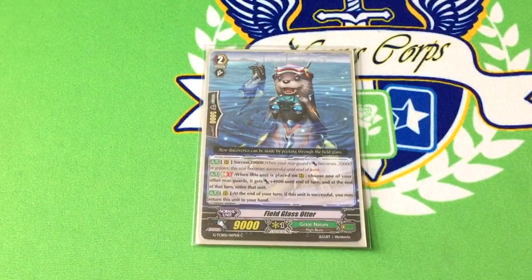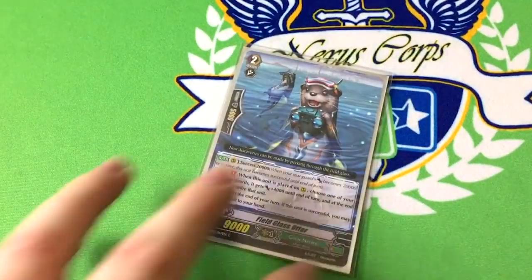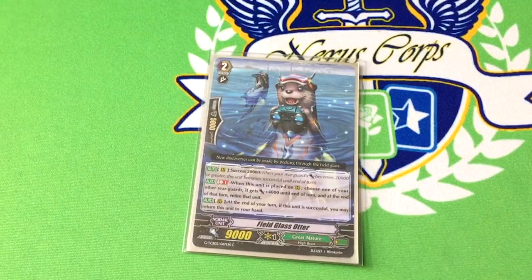One copy of Field Glass Otter. After the things I just showed you, you have one to two tech slots to play with — so you can bump Lesser Rider or Ocelot to four if you like. I like Field Glass Otter because: he's got success, and then GB1 when you call him, you can pick another rearguard and give it a dope, and then at the end of the turn, if he's successful, you bounce him back to hand. This allows you to add more power to something — you can put him behind Vanguard to give a dope to something and then it'll go back to your hand. It also allows early game rush: call him, have Lesser Rider on the other side, have Artistic Ocelot on Vanguard, dope Otter with the duckbill behind it — it hits 20, he's successful, you can attack with him, and then he goes away at the end of the turn. It's just a very flexible card, and it also avoids Link Joker because he gets out of the way.